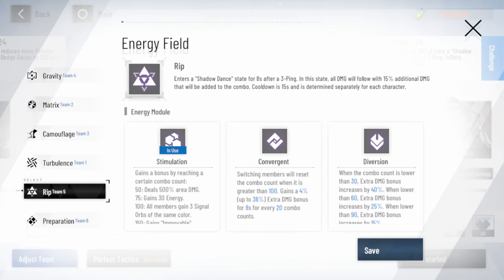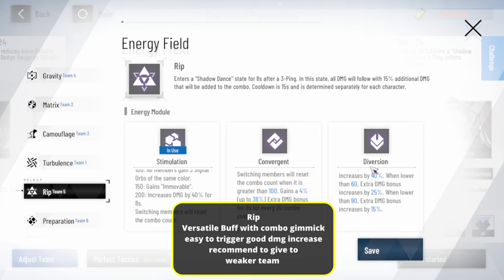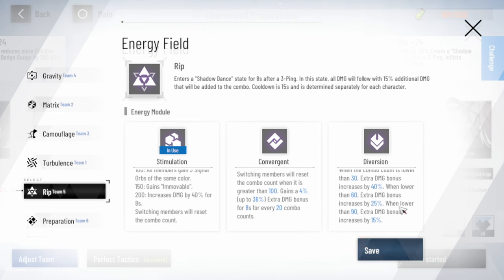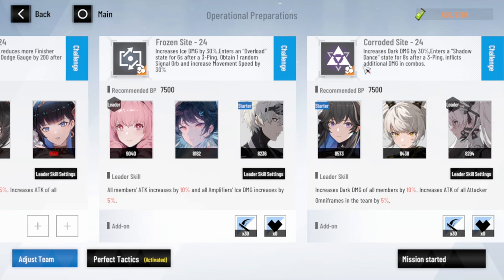The fifth buff — RIP — is actually one of the best buffs I personally like, because it's very easy to trigger and gives a good amount of damage. After you use stripping, you get an additional 15% damage, which is good and easy to trigger — you just do combos. At 50 combo you get 500 area damage, and up to 200 combo you get extra 40% damage. When below 90 combo you get an extra 15% — very easy to trigger. That's why I usually give it to my weaker side team like ice or dark.